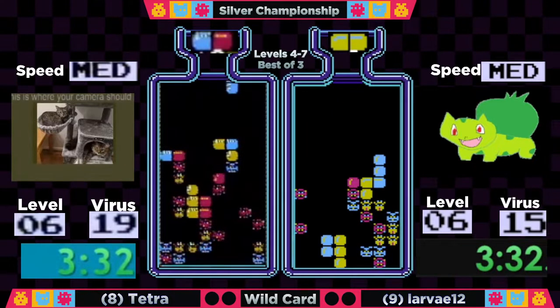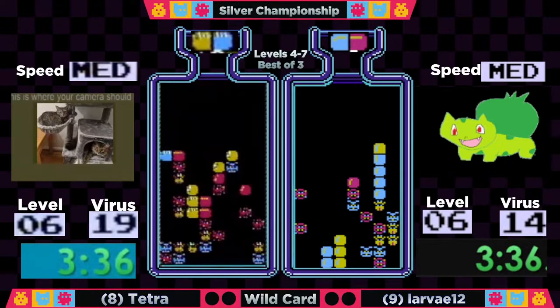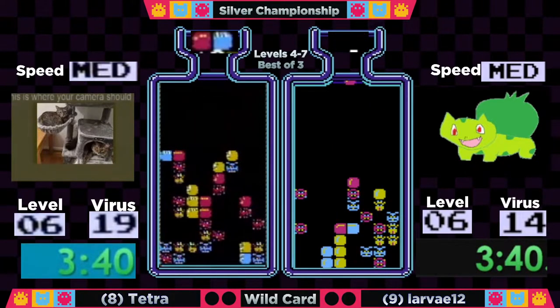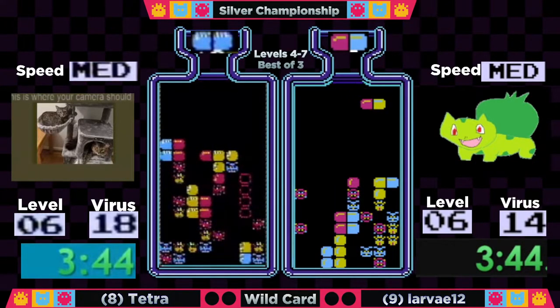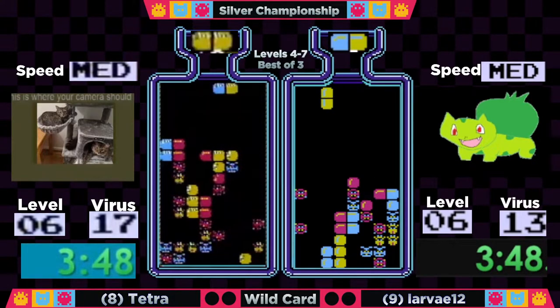Tetra making a bit of a misplay on top of that blue — gonna want to get that off the board and suffer a little drop time. But it's better to have that garbage cascade down than be at the top of your board. It looks like she's probably going to be ignoring that for now and working towards the bottom of her board.